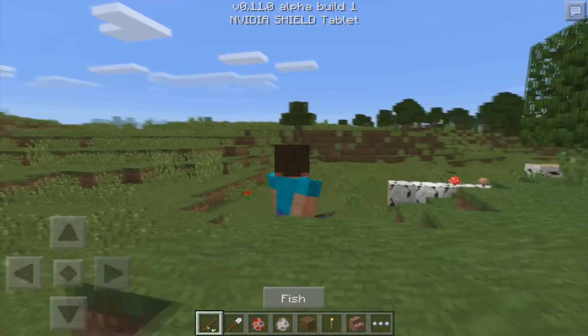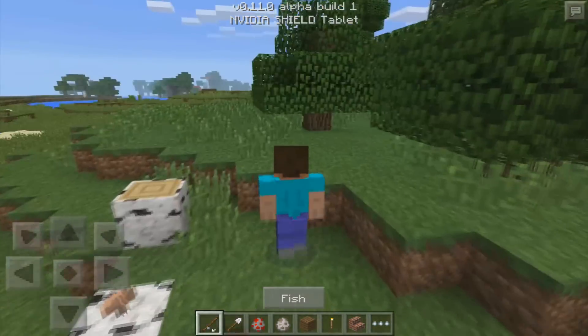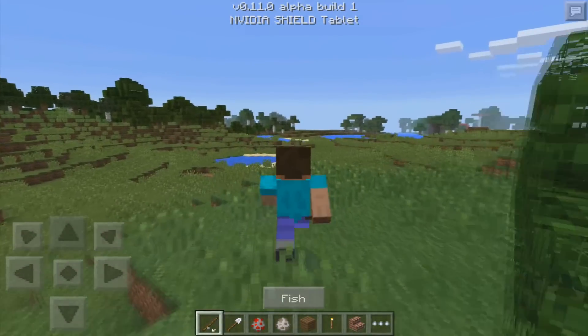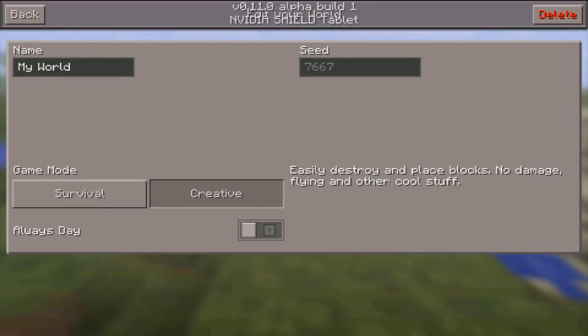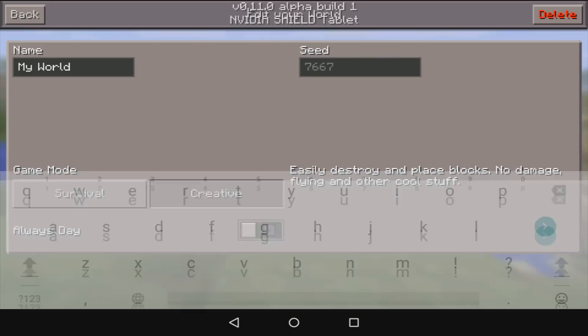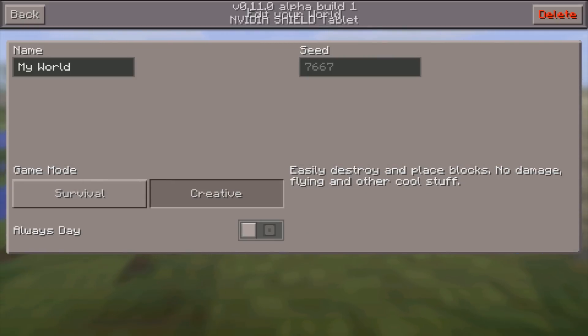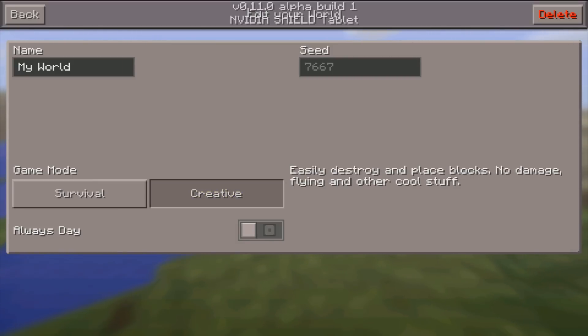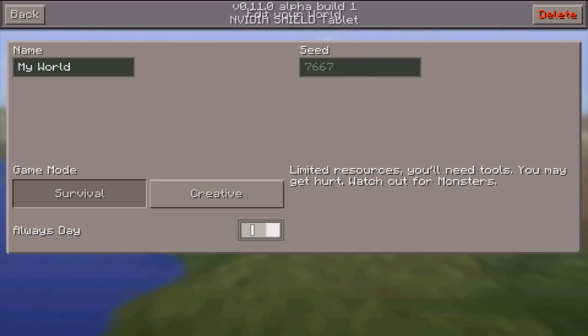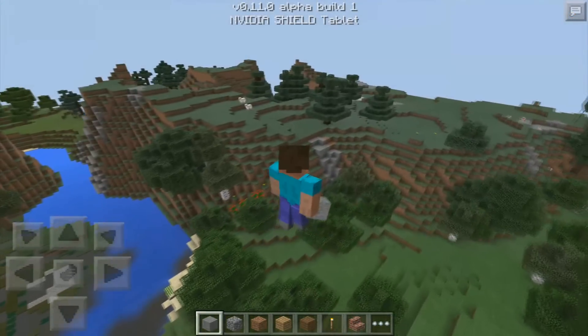Back in the world, I'm now Steve again. You may notice there's no more edit button at the top of the screen — instead there's a little edit button on every single world. Hit it and it shows you the seed, the name of the world, the big red delete button, and you can change the game mode. That's something we've never been able to do before. You can also turn on 'always day,' which is really useful for people who want to build without going through the night.